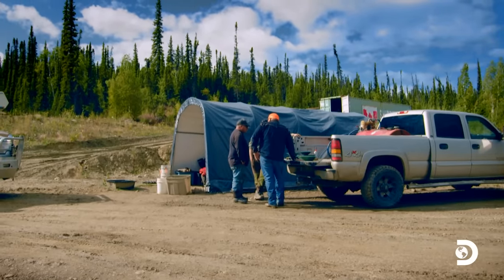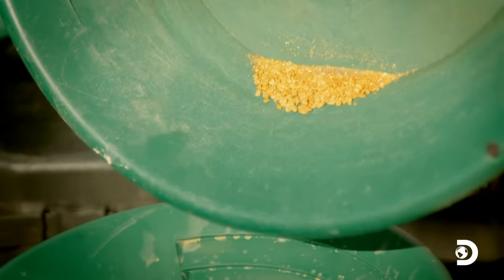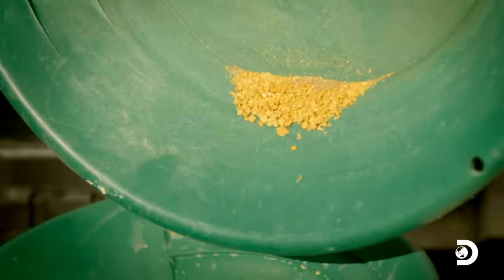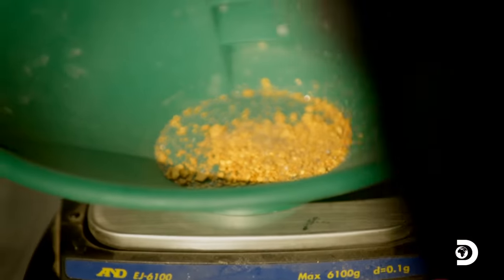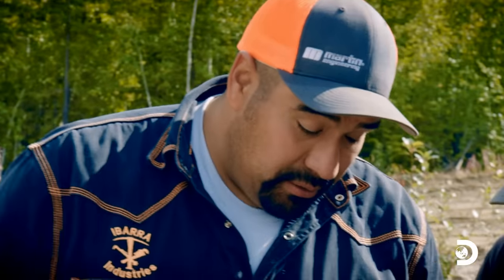To repay his loans, cover his running costs, and provide a down payment on a home for his family, Derek has a 500-ounce season gold target. To hit this target, this four-hour test run has to produce at least two ounces of gold. The result comes in at 1.40 ounces — and there's a lot of fine gold in there.